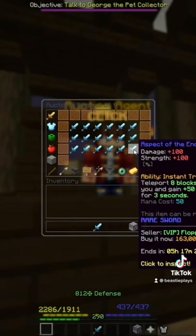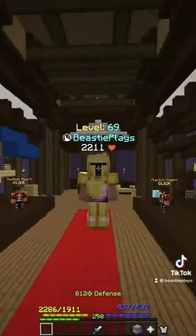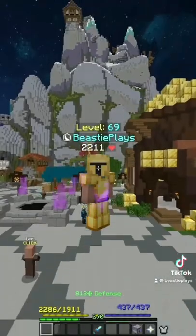I can then sell this aspect of the end to the auction house for about 163 thousand coins. And in total, this makes me about 77 thousand coins profit. Be sure to follow for more flips like this.